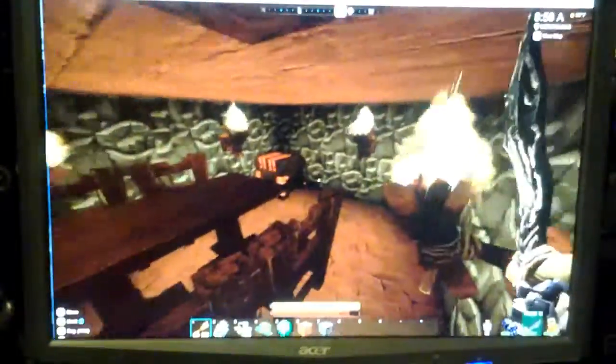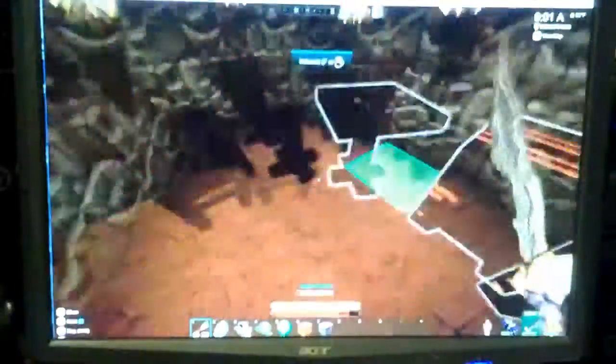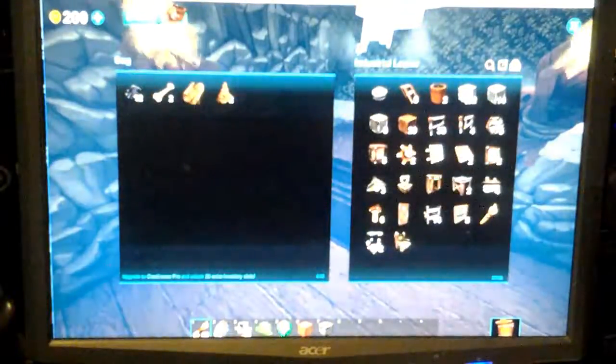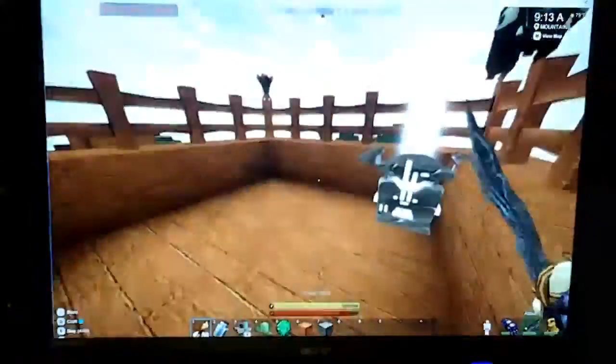Up here we have the chest room. The dining room slash kitchen because we have the cooking station. Up here we have just a random little area where we store our industrial stuff. And here's an empty room for really anything.